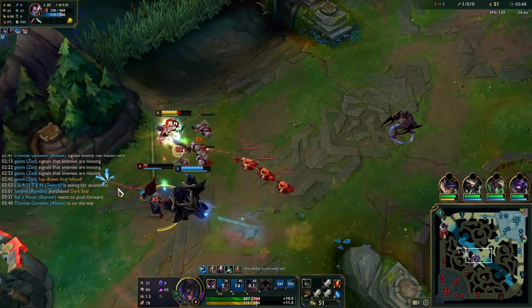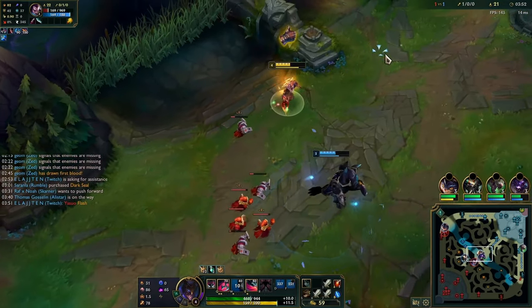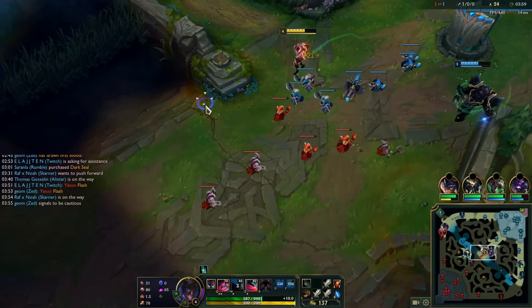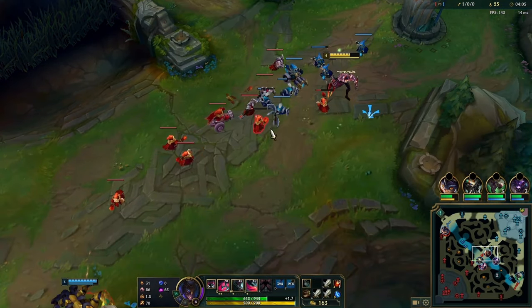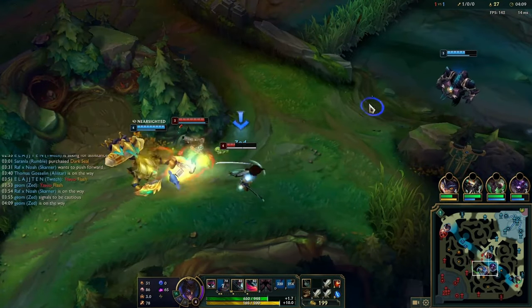You W E and then wait for his tornado animation and you can just jump right over his tornado - it's pretty easy - and then you can take a trade. Now I have a nice freeze and this is how you want to play: just last hit only and zone him off the wave. There's no point in pushing because it doesn't really do anything.